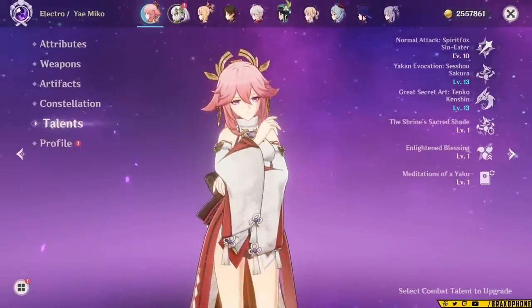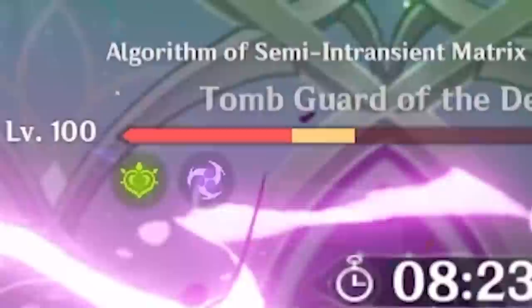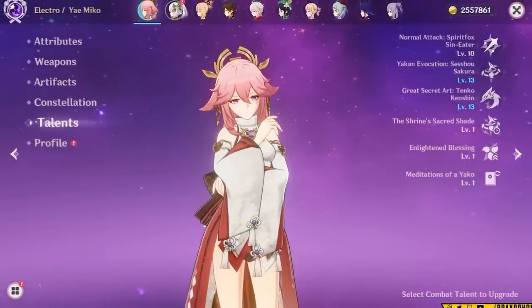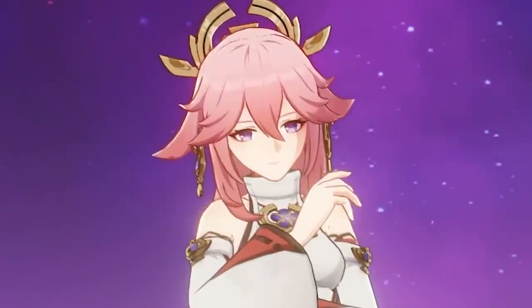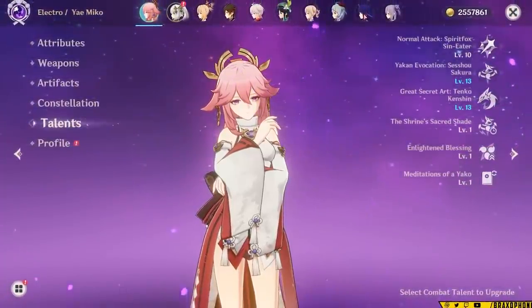My Yae Miko is C6, so I'll be using a level 1 weapon for all of the background gameplay you see. If you enjoy these types of videos, let me know by leaving a like. And without further ado, my name is Braxaphone, and let's talk about Yae Miko's best teams.